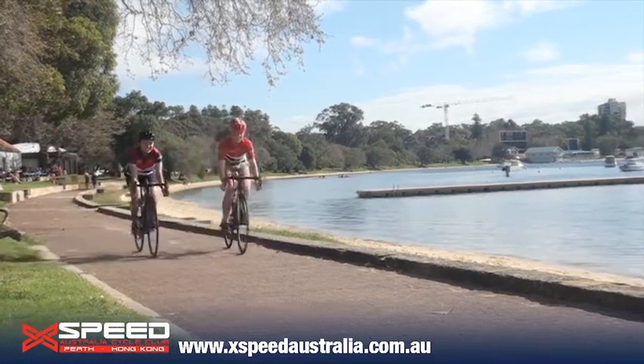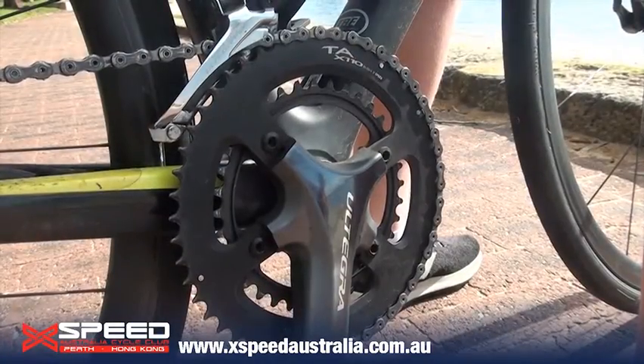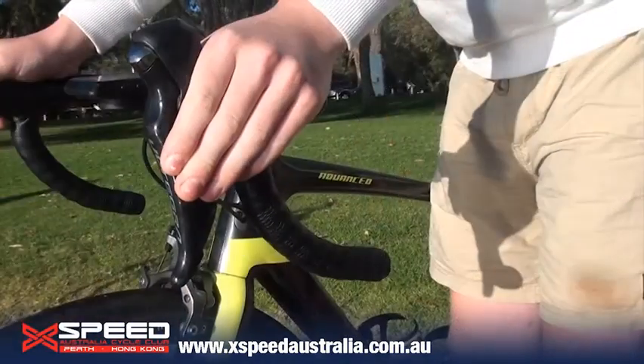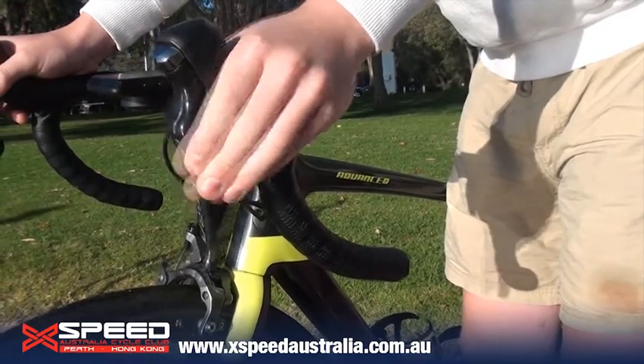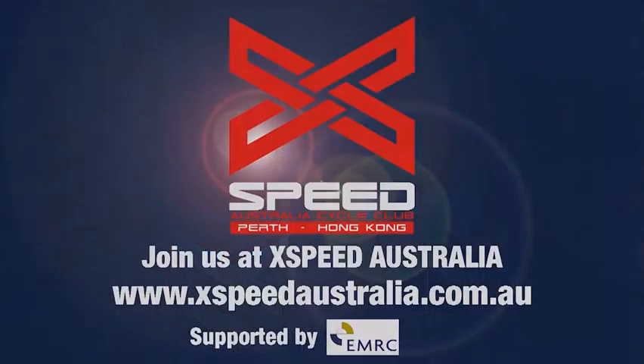The left side gear changer, which some bikes don't have, is simpler and usually only has two chain rings. It changes the opposite way to the right side gears, where pushing the little tab across will change down a gear and vice versa. That's all for now for gears and brakes. We hope this was useful to you on your cycling journey.